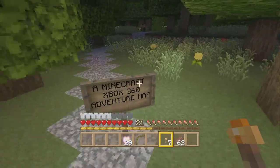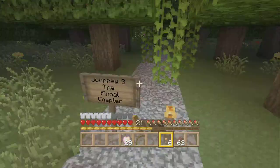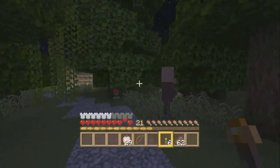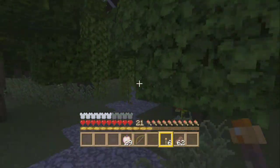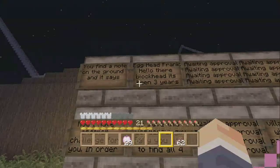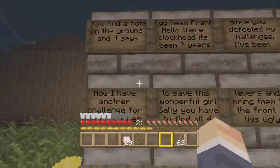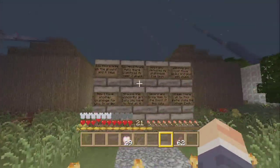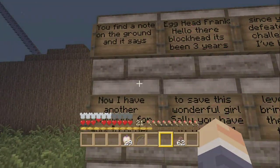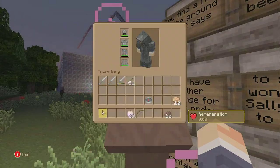We're here, it's peaceful — we don't need swords anymore. xbox432one presents a Minecraft Xbox 360 adventure map — this is Journey 3: The Final Chapter. I might as well read this. That whole beginning, the whole parkour sequence, was the intro. You find a note on the ground and it says: 'Egghead Frank — hello there.' What do you want?